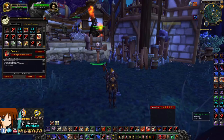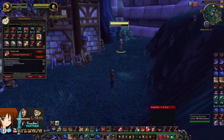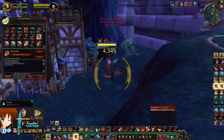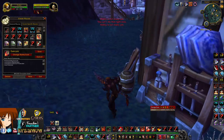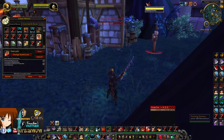Next is my Execute macro. The reason I have this is you might want to cancel Hand of Protection or Bladestorm — for instance, if I charge in, get my procs, wait for the Execute proc, I can Bladestorm, cancel that, and just Execute. It's a nice way to get your Execute just in case you get someone in Execute range after doing your Bladestorm.